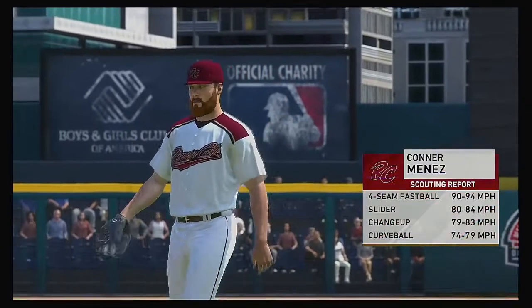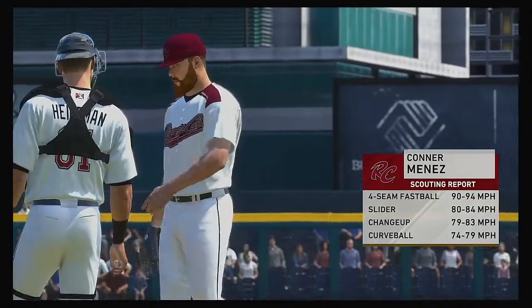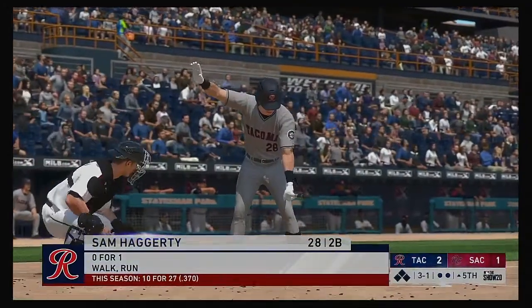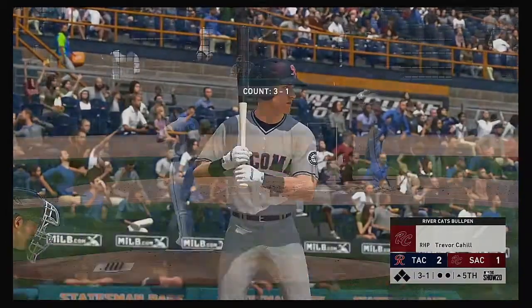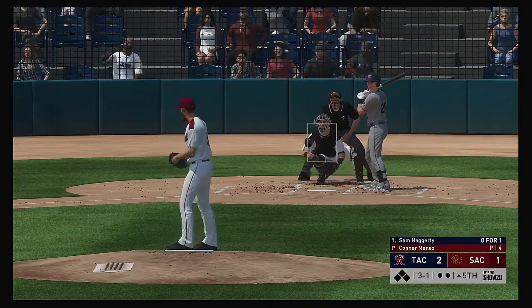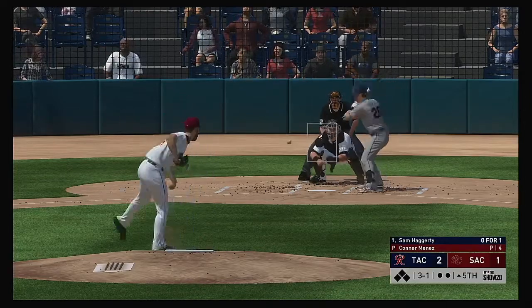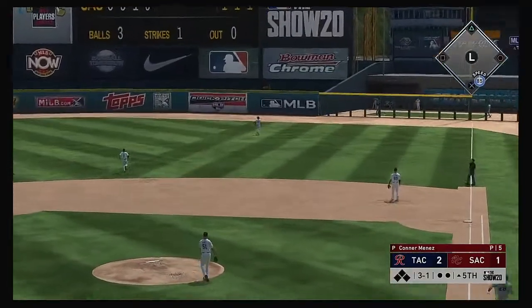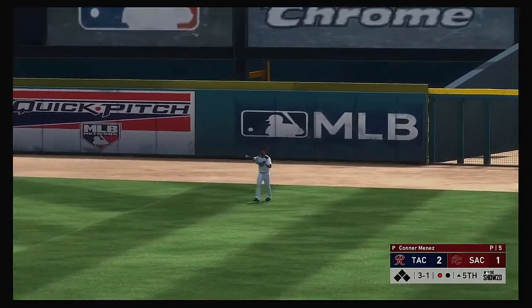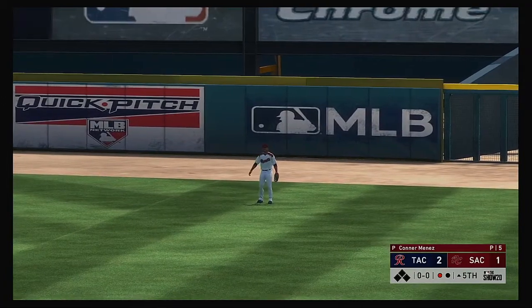Connor Manez will come on and make his fourth appearance this campaign, number 51. The batting order turns over now. Sam Haggerty comes in 0 for 1 — the 3-1, fly ball out to straightaway right. The right fielder is on the run, gets there to make the play for the first out of the inning.